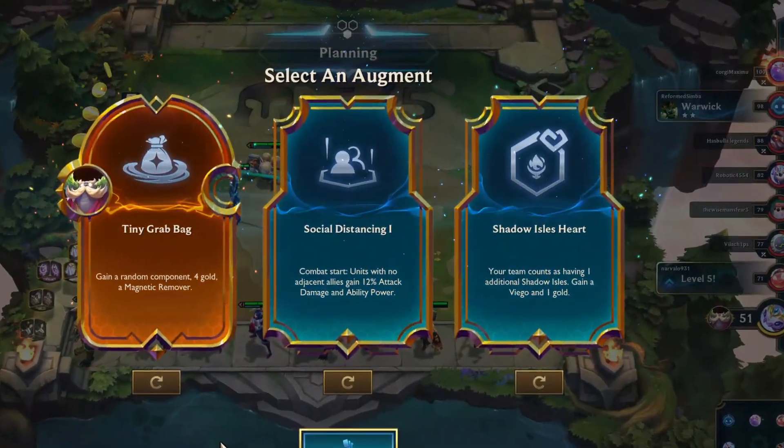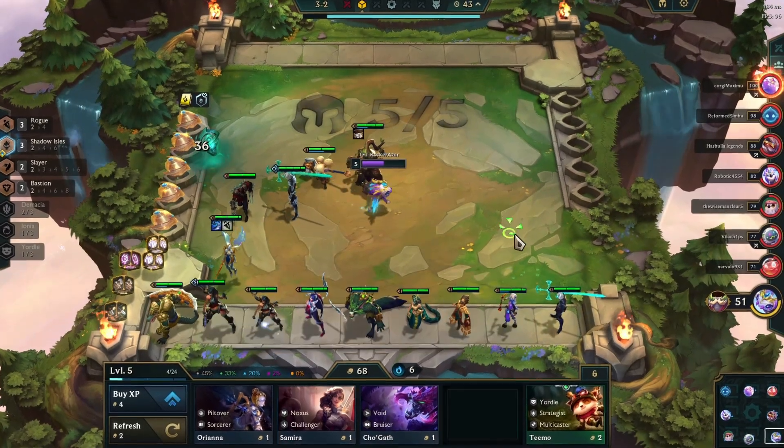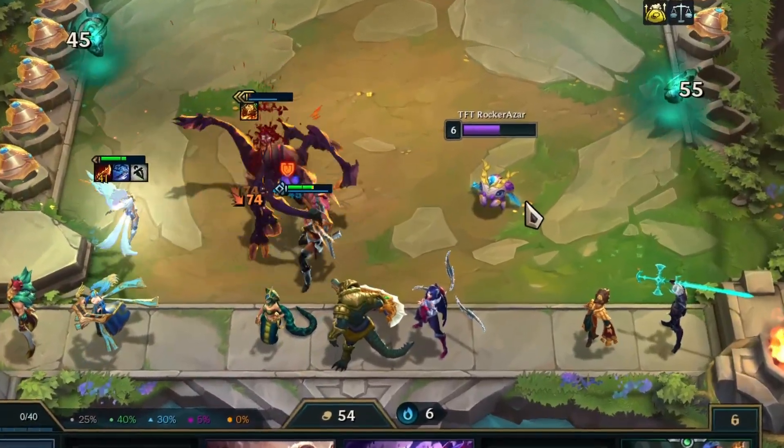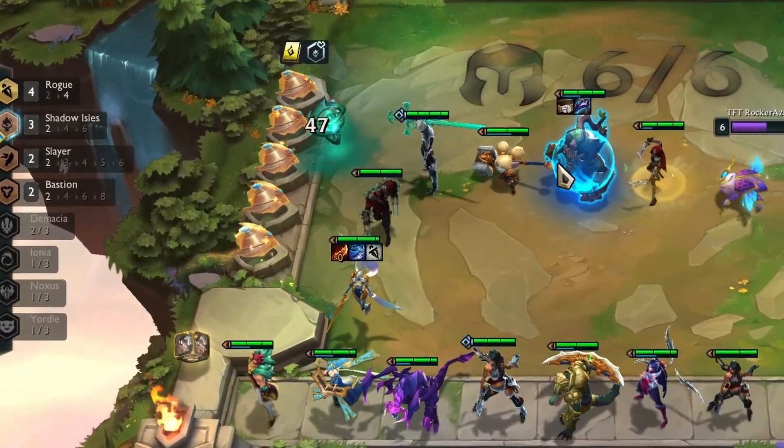For the second Augment, luckily I got the Shadow Isles Heart, so I can play with 6 Shadow Isles once I get other Shadow Isles units. Then I managed to start my winning streak by defeating the max Cho'gath opponent. From the shop I got Katarina, thus I activated the 4 Rogue Synergy early on.